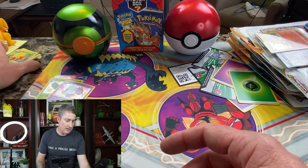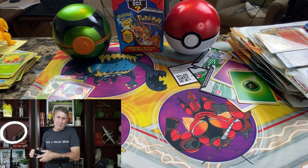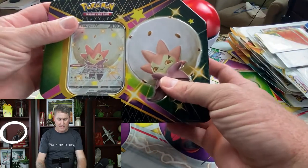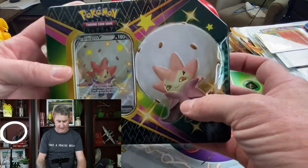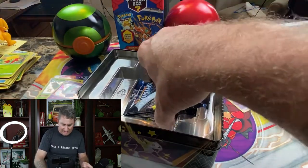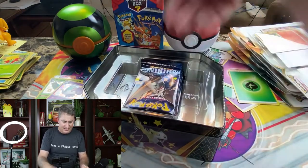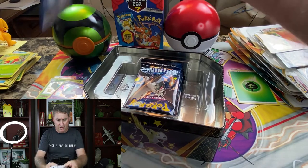I've got a lot of bulk cards just from all the openings we've been doing, but you know what — you've got to do that. Here's what we've got next — the Eldegoss Shining Fates tin. I think these come with six packs in them, so I'm really excited. I put my bulk cards in these boxes. Wow — the packs were sideways in there. Never seen that before. I'm sure you guys saw that at home.